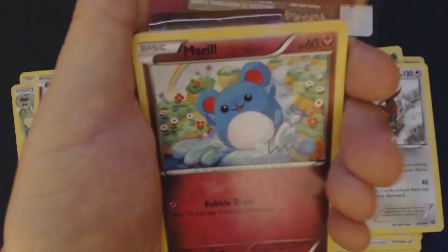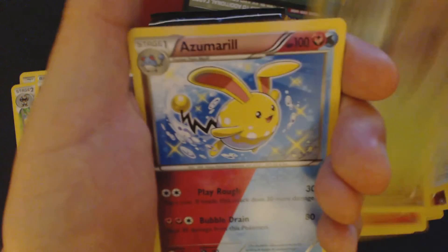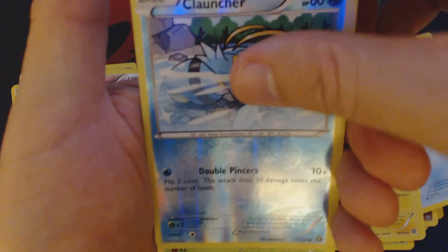Pack three contains: Bonita, Meryl, Oshawott, Croagunk, Tangela, Azumeryl, Persian, Flaffy, Reverse Holo Cloncher, and Jumpluff.